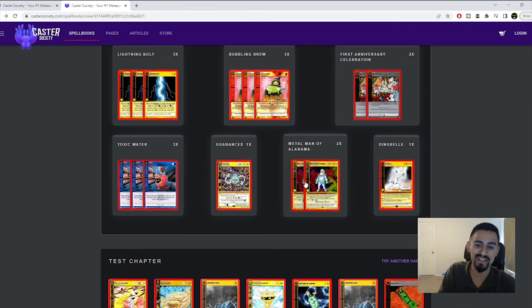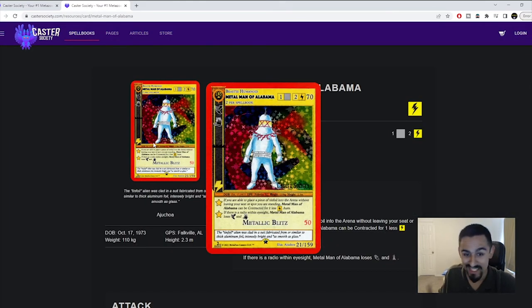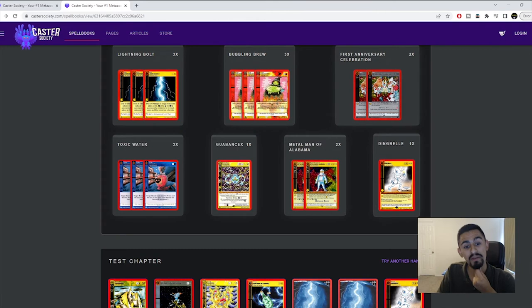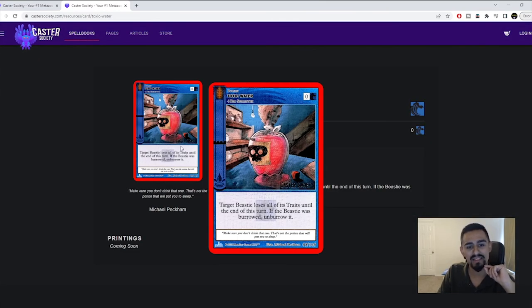In the side deck, I want to mention Metal Man of Alabama. In case your opponent isn't running Radio on their fourth wall list, this is really great — a 70 life point body that deals 50 damage. If you have Tinfoil on your fourth wall list it only costs two aura, and it also combos with Dingbell. He also has a lot of trade hate in the side deck and Toxic Water, which I'd imagine is for Ami Cook.